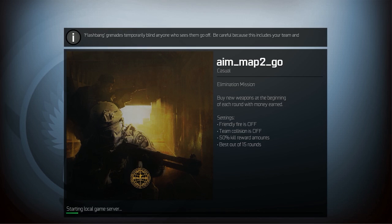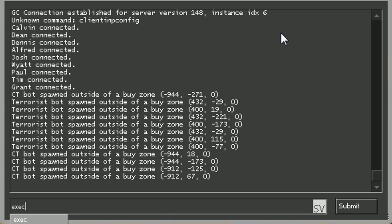I recommend a close and tight environment — for example, aim_map2_go, which is a pretty damn good map. Now join a team and type EXEC, which stands for execute, and DM. Press enter and the settings will be loaded.